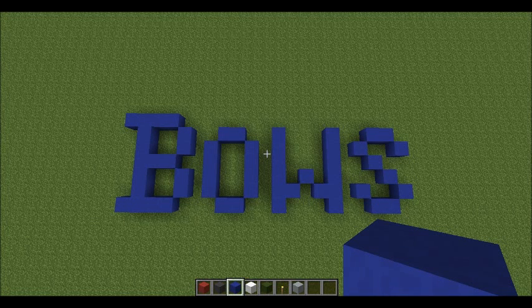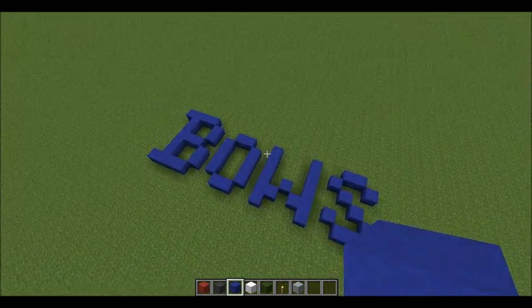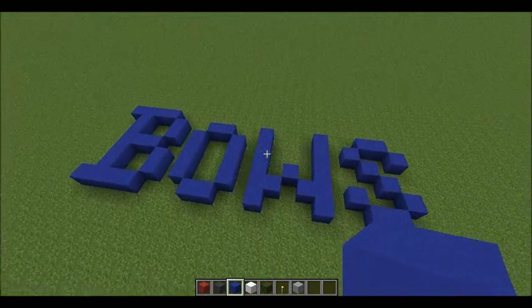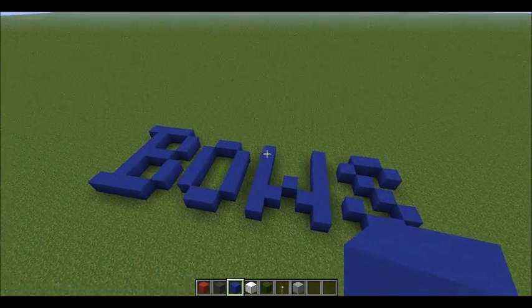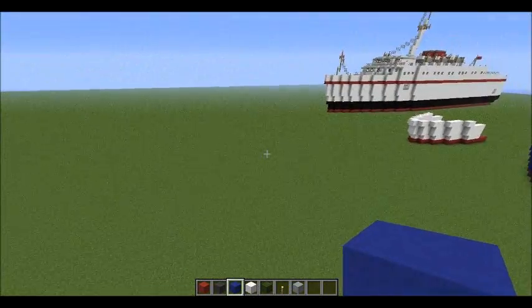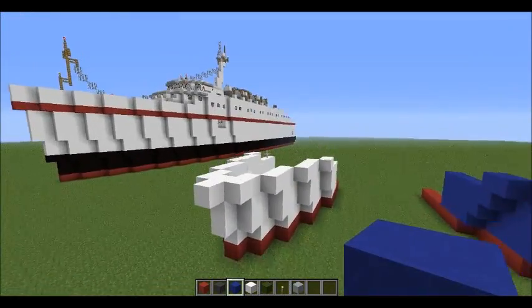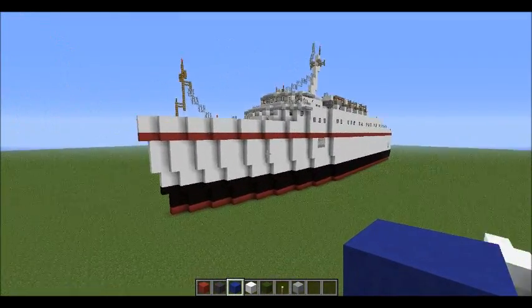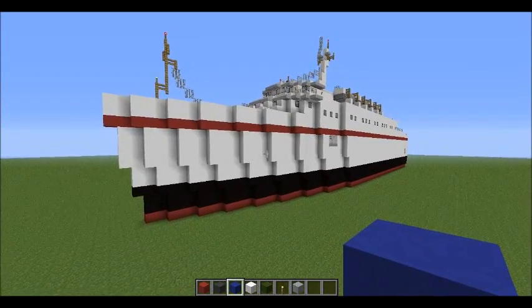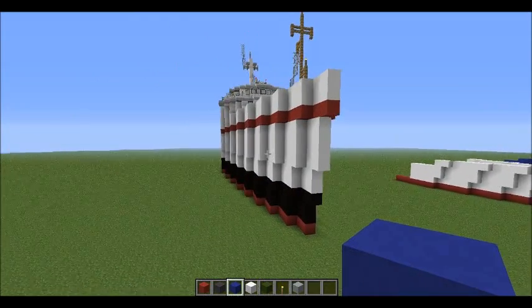Hey everybody, it's George here and today in this ship building tutorial we are going to be learning how to build bows. Now the bow, for those of you who don't know, is the front part of the ship — the bit that is pushing the water apart right at the front. These are bows, and today I'm going to be teaching you a really easy, simple method of building bows that will easily allow you to create bows just like this.